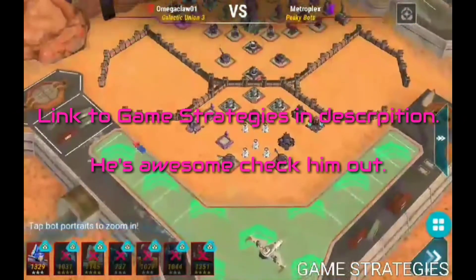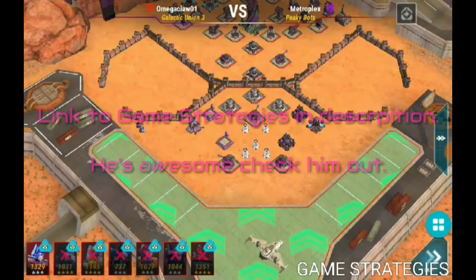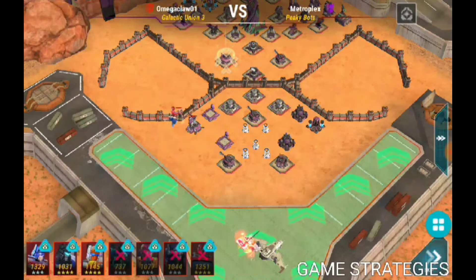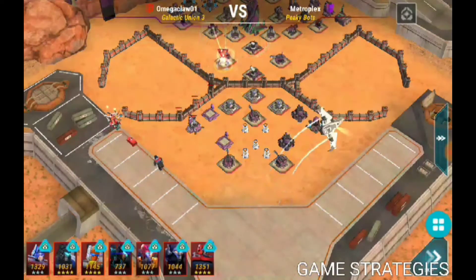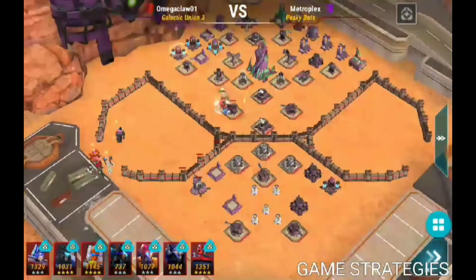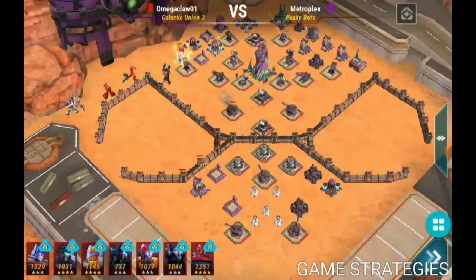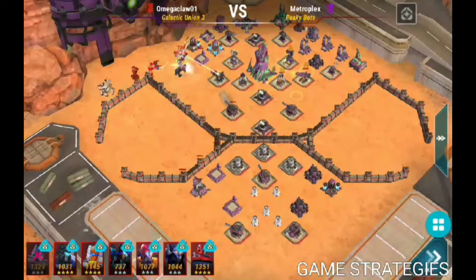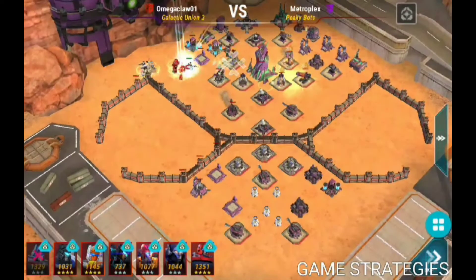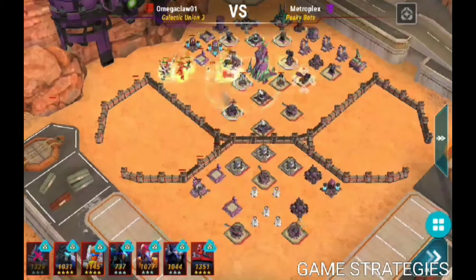Hey there guys, it's game strategies. Starting with a primal rush on the left side, rushing to the cannon then drop off the team. Be careful with that primal — he tends to fall in the trap. Try rushing before he jumps, then prioritize the defenses which are attacking you first. Take them out and it's gonna be easy.